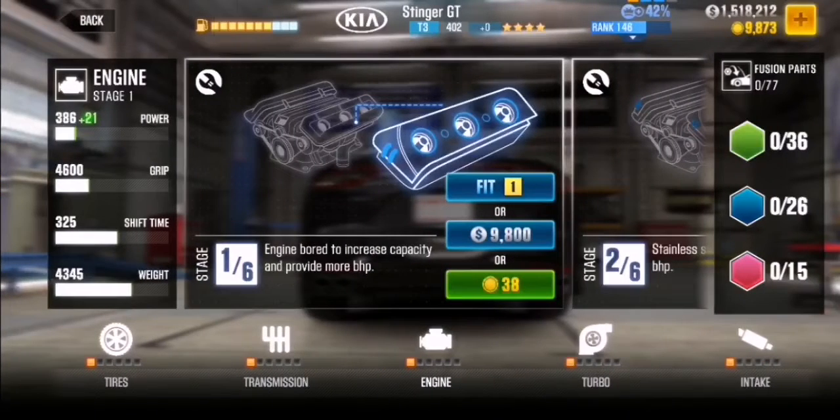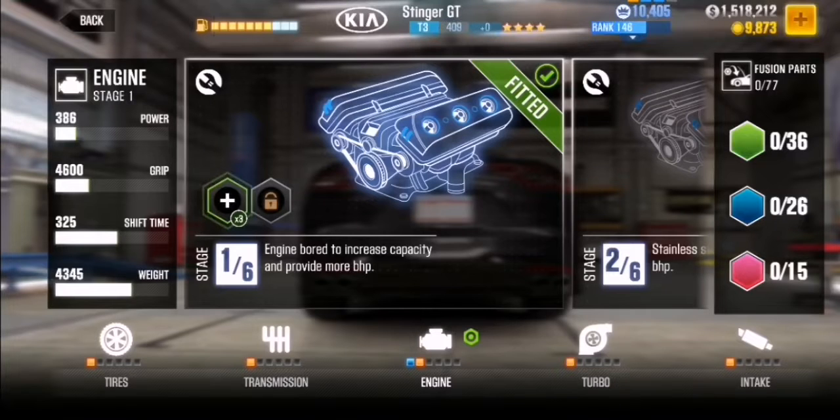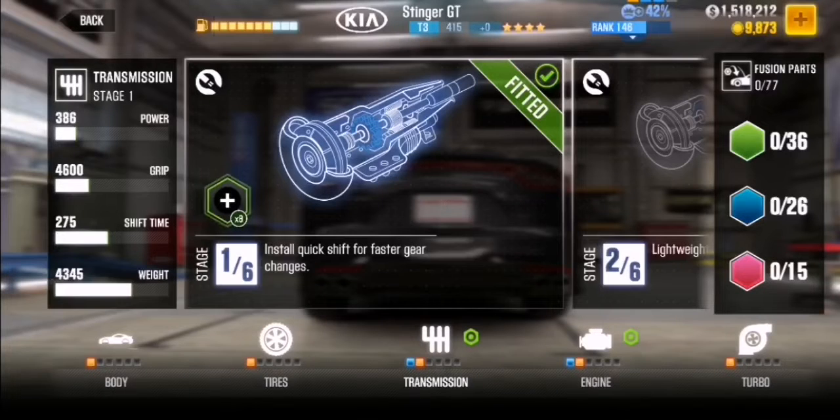Alright guys, before I upgrade this car I want to show you something. You got two choices: you're either wasting it with the gold coins, which is unnecessary — you could save it for something else like gas — or buy a car that's only worth buying with gold. Or you can buy with cash and get it instantly. There's a third option: you can use one of these universal parts and install them for free. It has the same effect, so you don't need to waste your money. Simple as that.